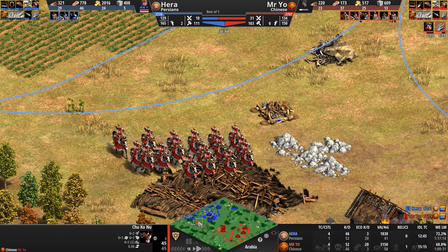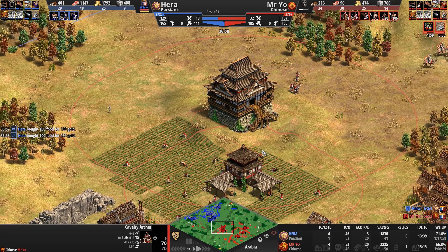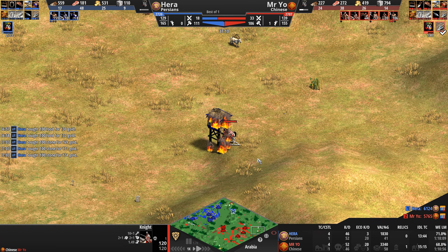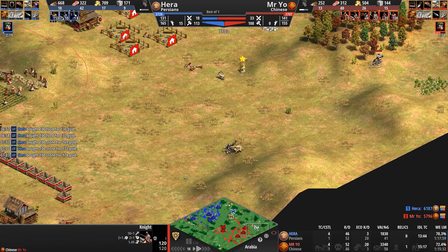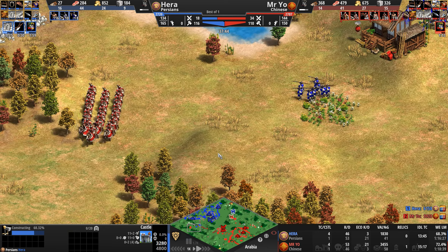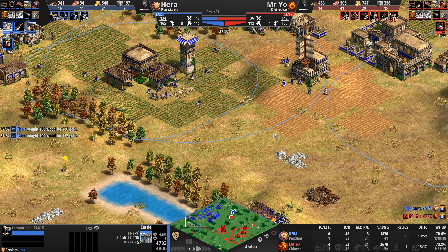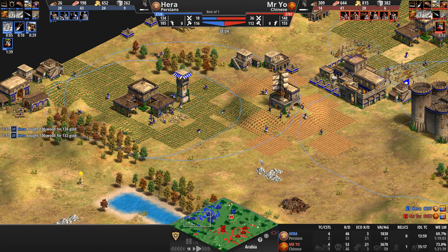Take a look at the scores — Mr. Yo is about 800 points behind. Hera is finally getting the second armor upgrade for his ranged units. My goodness, how much gold is Hera banking? Are we going to see War Elephants? Paladins? I hope yes. Competing castles going up — Hera's will obviously go up first. A good number of villagers sent forward by Mr. Yo. Hera now completely secured his base to the east with a town center, tower, and castle.